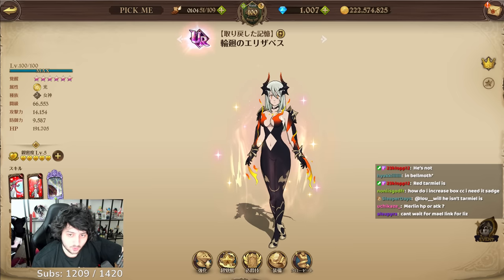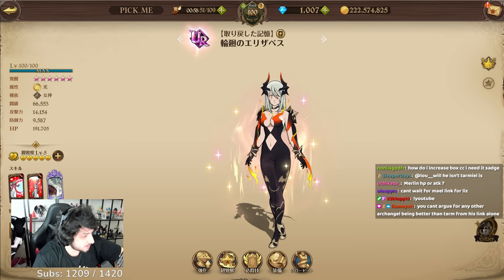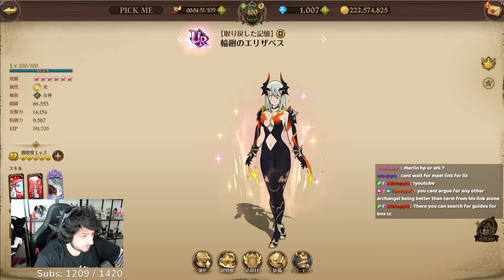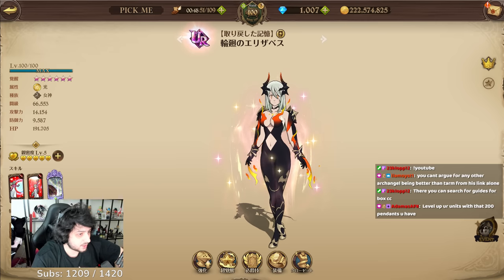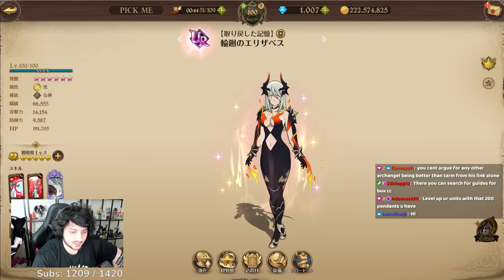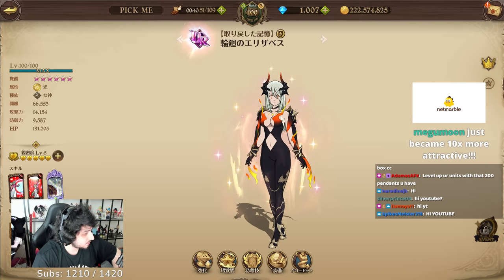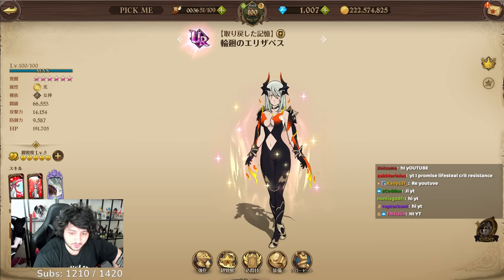I've been getting questions and questions in chat and the comment section: how do I gear my Liz? Liz is about to come out on global — she's actually gonna come out tomorrow by the time you're watching this. And it's honestly not as simple as other characters. Like Traitor Melee, I just said plain and simple: attack crit. You want to do damage, right? Make a thing for the prime, you want damage, right? What else you want to do with him?